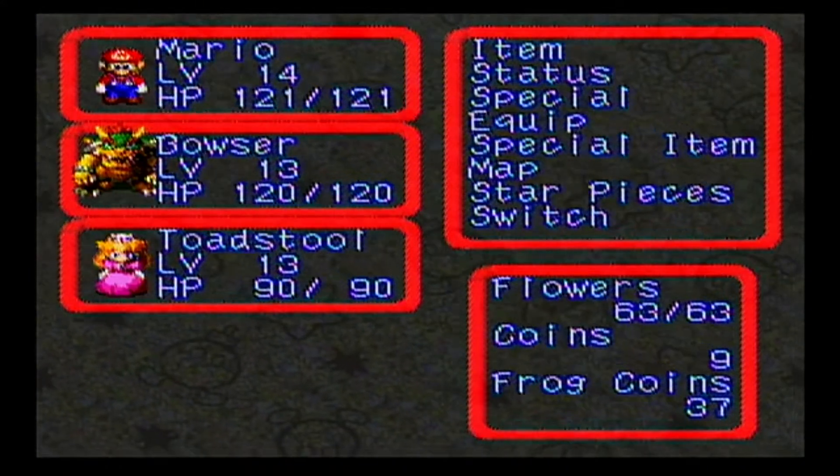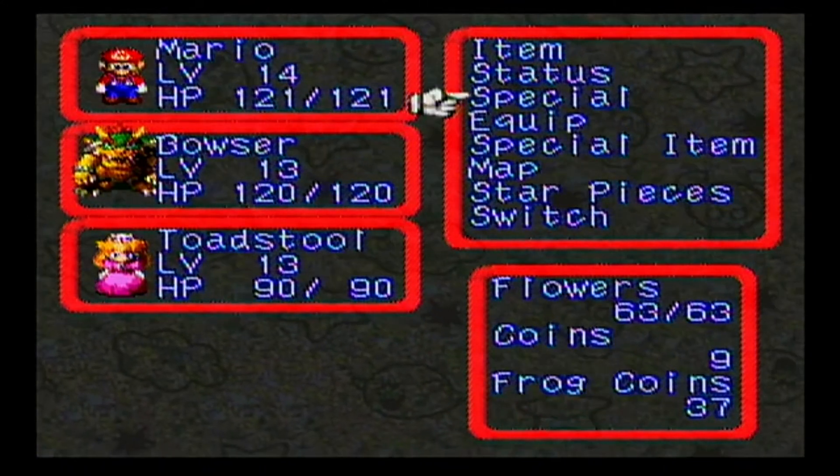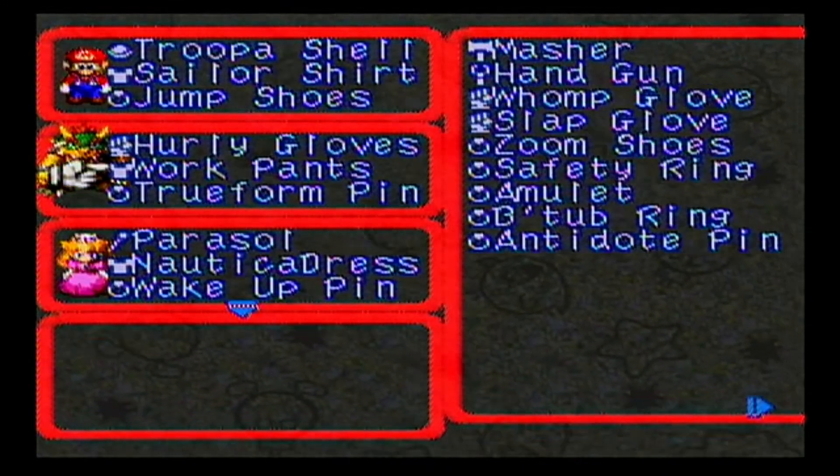I had done a little bit of digging into the B-tub ring, and I'll get back to that, but they made a very good point about the fact that the amulet is basically made for Bowser.